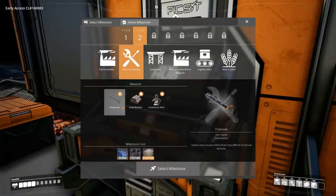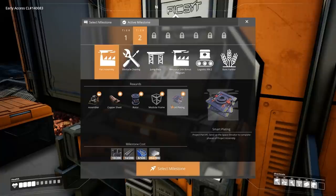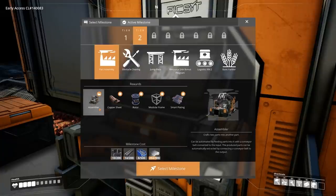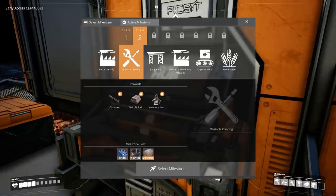We need this so that we can unlock the chainsaw and chop it all down — harvest the world! So we're going to unlock this, and then the next thing we really need to focus on today is unlocking smart plating to unlock the next level of the space elevator, but also the assembler so that we can automate the reinforced iron plates.